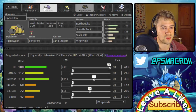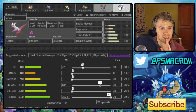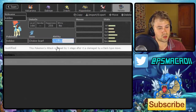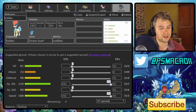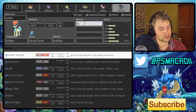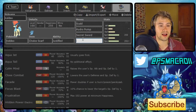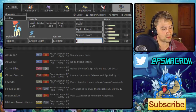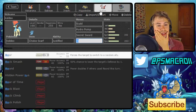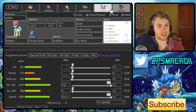I think we're actually better off with Scarf Keldeo. It gives me another check to setup sweepers, similar to the Thunder Wave idea, and it also outspeeds Mega Charizard Y. The set is: Choice Scarf, Scald, Hydro Pump, Secret Sword, and I was thinking Hidden Power Rock to hit Charizard Y, but we can still do a really good amount with Hydro Pump even under sun, so we'll go for the standard Icy Wind instead. That gives us Speed control as well. And I think that's everything in terms of the team.